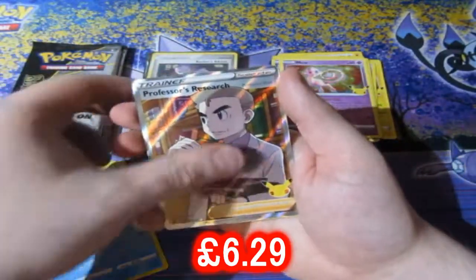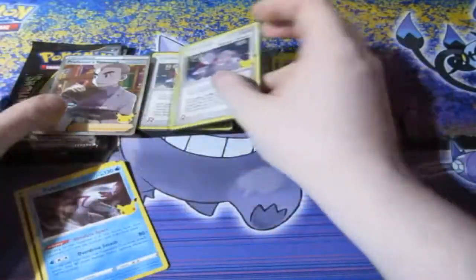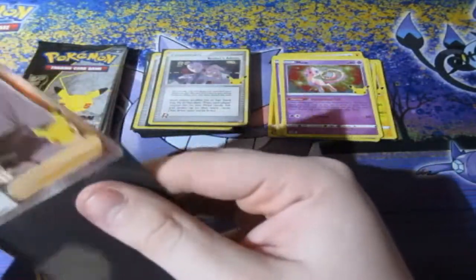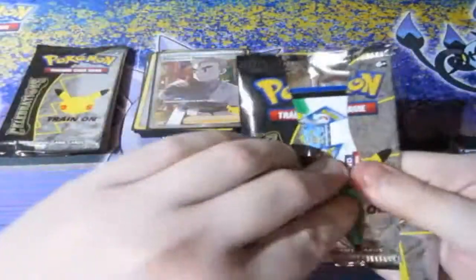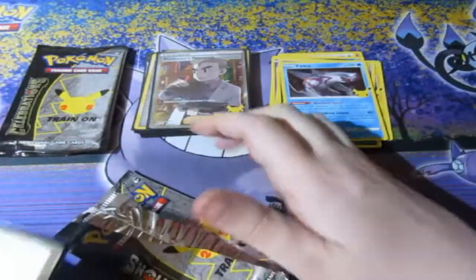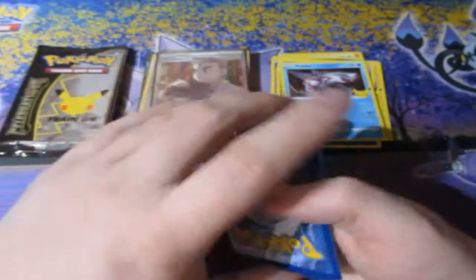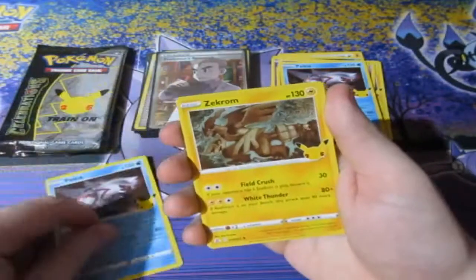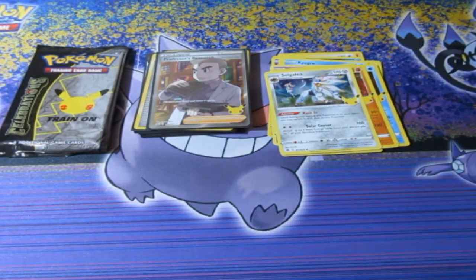Yveltal, Palkia, Professor's Research — another Rocket's Admin, very nice indeed. Next pack: here's your code and it's gone. Palkia, Zekrom, Solgaleo, and Groudon — nothing special in that one. A few packs left.